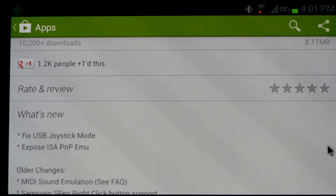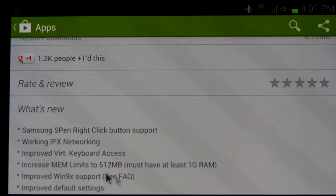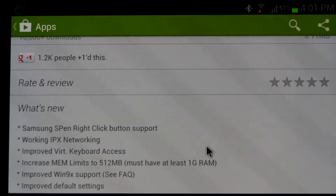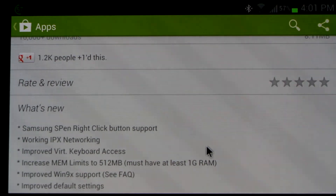The developer has been adding incredible features like increased memory limits, networking, and Windows 9X support. I've amalgamated this with my project Fallout for Android, and I've got my Fallout image running perfectly with DOSBox Turbo. There's a whole list of games you can check out, like Fallout 1, Fallout 2, Fallout Tactics, Fallout Restoration Project, Arcanum.